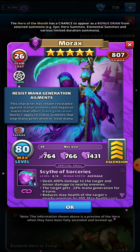His other passive is that he resists mana generation ailments — this character has innate resistance against status ailments and negative stacks that affect mana generation, but it doesn't apply to status ailments that stop mana generation or that steal mana. This is quite complex. It would come into effect against heroes like Hel, for example, where she fires off and says the hero can't gain mana — with Morax he'll still be able to gain mana, or Proteus who's a similar hero.